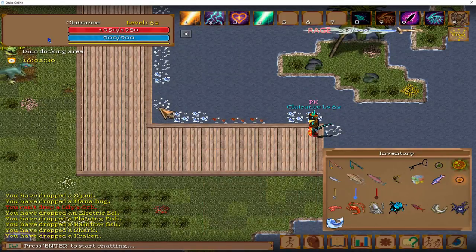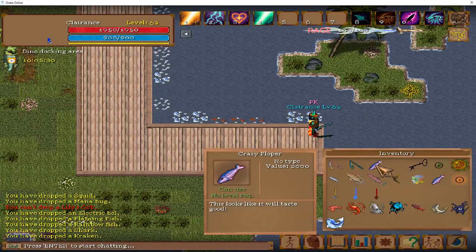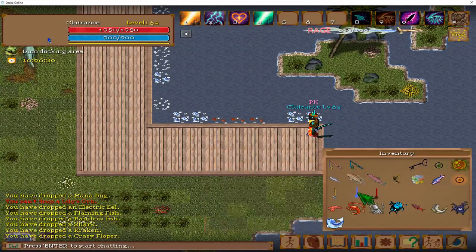The crazy floppers are these right here. Once you hit level 80, you will use your frozen spear, and these are the best fish in the game right now. Enjoy — that's it. I hope you liked the video, and I will see you later. Bye.